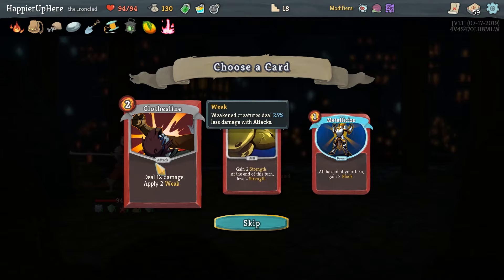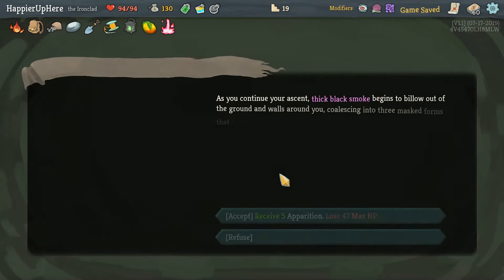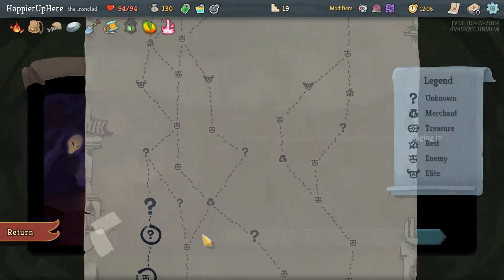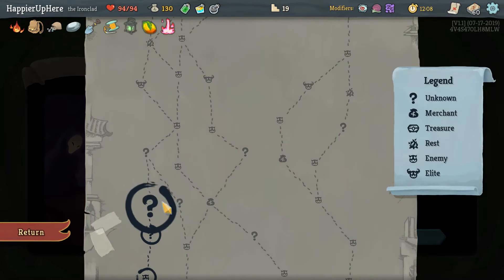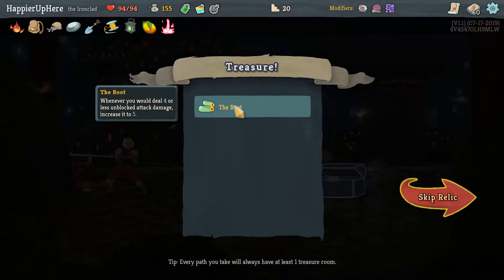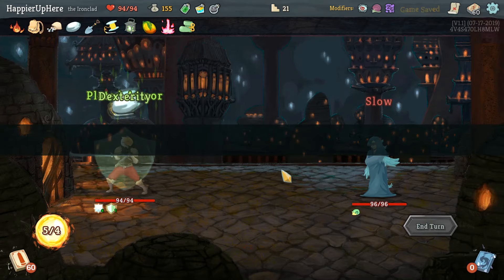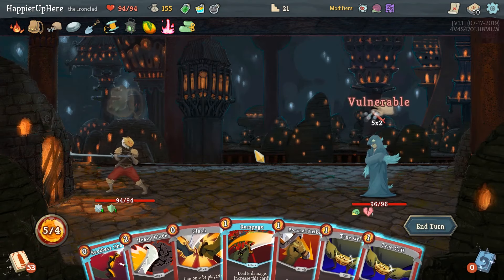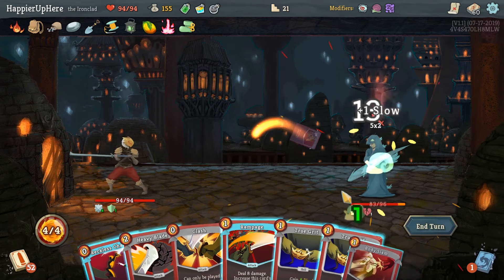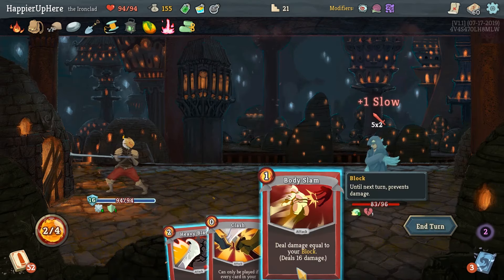Clothesline, Flex, Metallicize - I wouldn't mind some more powers. We have the energy, let's take Clothesline and apply some sort of defense. Definitely don't want to take the Apparitions here. I didn't want to lose HP anyway - five out of 60 is definitely not that great. We got the Boot: whenever you deal four or less unblocked attack damage, increase it to five.